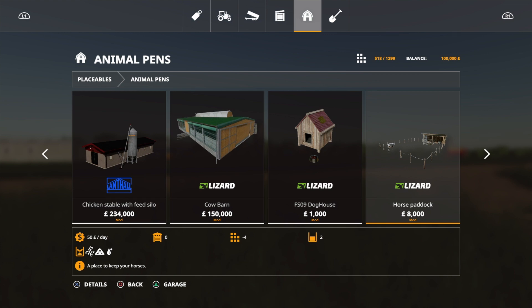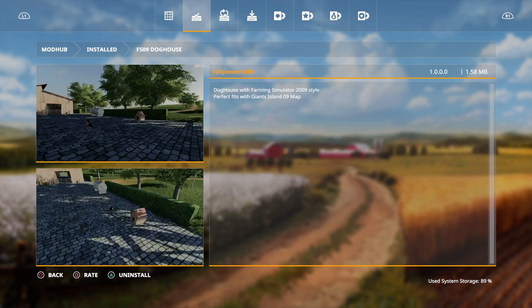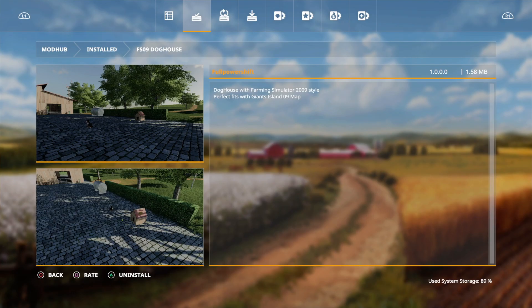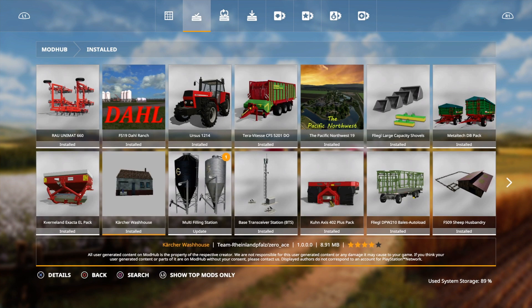Let's go back to the main menu and I'll show you how to uninstall mods. Go to Mods, scroll over with R1 to Installed, and you can see the doghouse there. Click on it and hit Uninstall. You can also rate it on FS19 — on FS17 you have to do it on modhub.com, but here you can rate it directly. Successfully rated, and then uninstall — done. It comes out of your installed list. Just bear in mind: don't have as many mods as I've got because everything gets really slow.